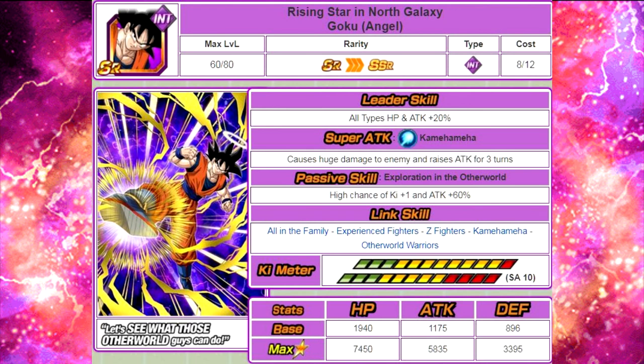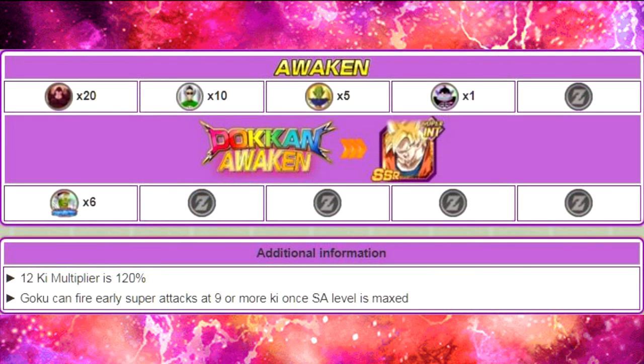Now for the card review — I'm not going over banner cards in this video. I'm covering the card that drops: Rising Star in North Galaxy Goku Angel and his Dokkan Awakened variant, Super Saiyan Goku Angel. Rising Star North Galaxy Goku Angel has a leader skill of all types HP and ATK plus 20%. His super attack is Kamehameha, causes huge damage and raises ATK for 3 turns. His passive skill, Exploration in the Otherworld, gives a high chance of Ki plus 1 and ATK plus 60%. Link skills: All in the Family, Experienced Fighters, Z Fighters, Kamehameha, and Otherworld Warriors. Max stats: HP 74,500 / ATK 58,350 / DEF 33,950. He has a 12 Ki multiplier of 120%, and at max super attack level fires at Ki 9 or more. He Dokkan Awakens using 6 Paikuhan Medals — that's where the extra 6 come from in the 30 Paikuhan medal total.